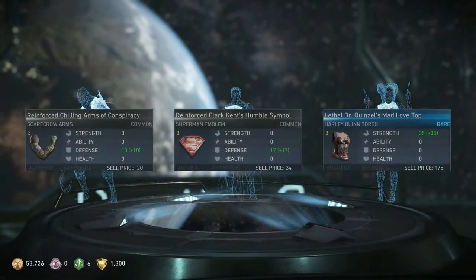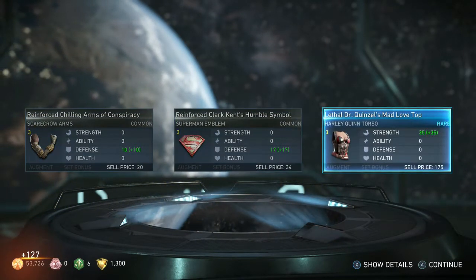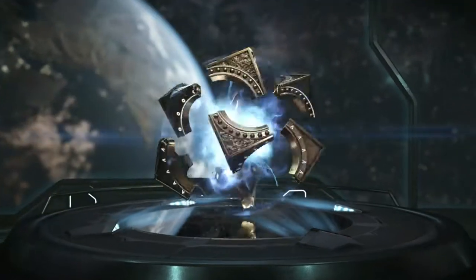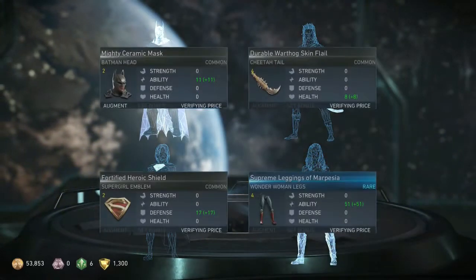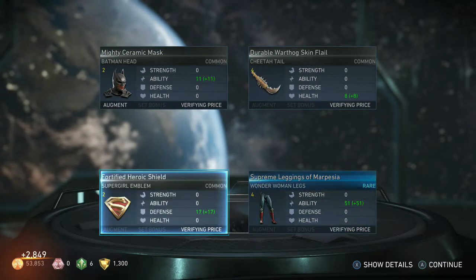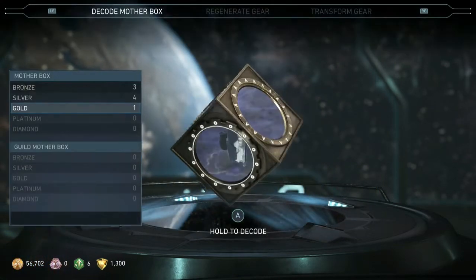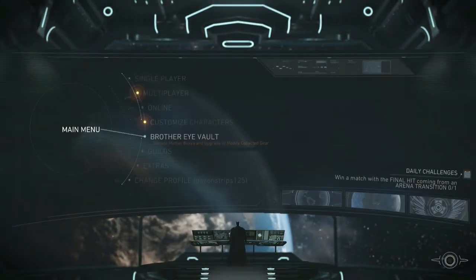We got Scarecrow, Superman, and Harley Quinn — nothing too amazing. We're gonna go ahead and open up this gold box, hopefully we get something a little better. We only got one rare — we got Cheetah, Batman, Supergirl, and Wonder Woman legs. Overall not a bad episode and not bad rewards! Hope you guys enjoyed the video.